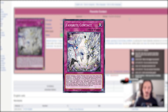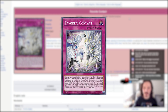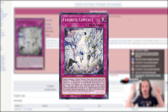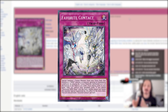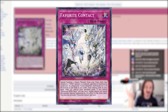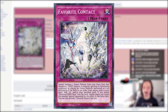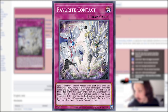But I think more realistically, the best application is grabbing Favorite Contact. Favorite Contact says: Special Summon one Fusion Monster from your Extra Deck that mentions a Hero Monster as material, ignoring its summoning conditions — by placing the Fusion Materials mentioned on it, which means it has to have actual Fusion Material, not just generic stuff. You place those monsters on the bottom of the deck from among cards in your Hand, Field, Graveyard, or Banished cards. Hard once per turn.